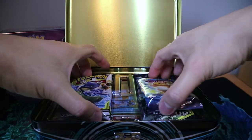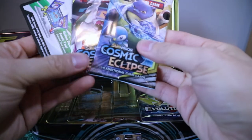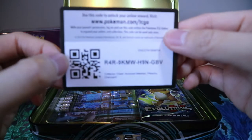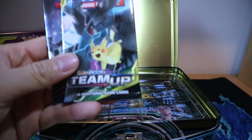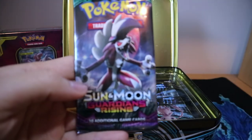The boosters that come in this, from what I can tell, are a couple of Cosmic Eclipse. Here's the code for the three cards. And one Evolutions, one Sun and Moon Team Up, and one Sun and Moon Guardians Rising.